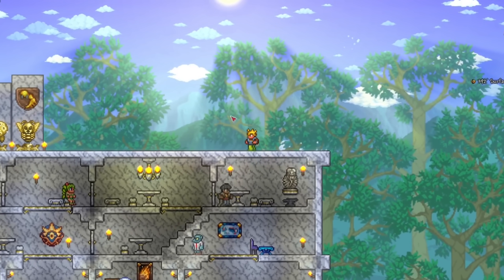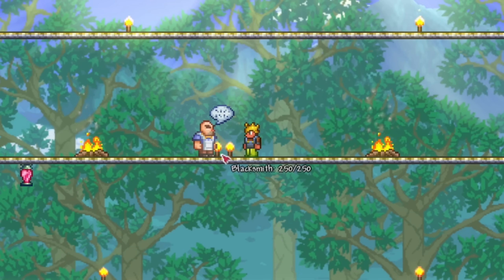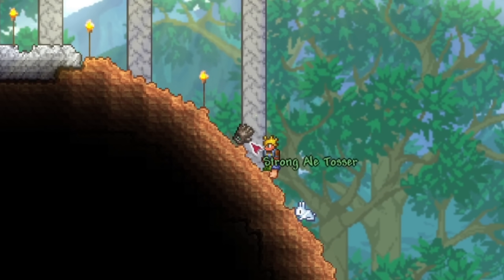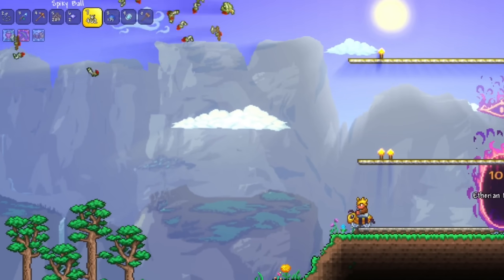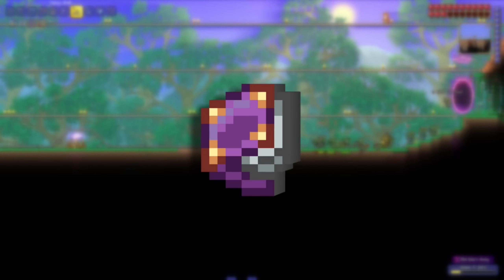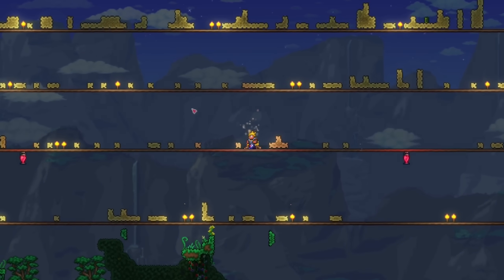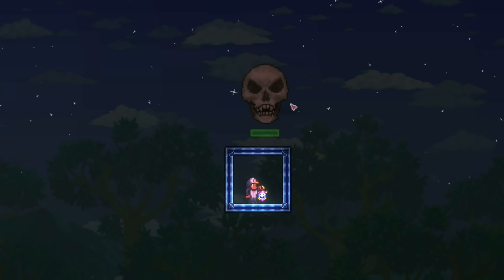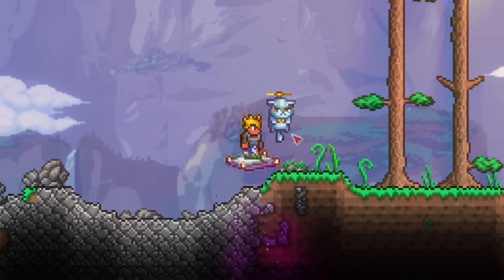The Queen Bee fight taught me something really important — we need better weapons. To get them, I used the Old One's Army. I killed the Tavern Keeper's Ale Tosser, set up minecart track for ramming damage, and also used spiky balls for extra damage. By the end we had two new accessories, four new sentry weapons, and a mount. Unfortunately we lost all the footage for that, and also lost the footage for the Skeletron fight. The sand gun covered my arena in blocks so Skeletron couldn't even shoot his skulls — wish you could see it. Anyways, it's time to go get our final tool, the axe.